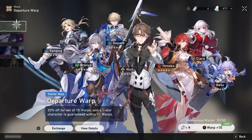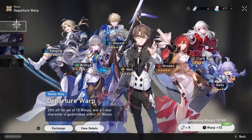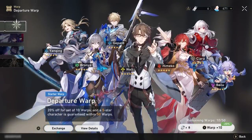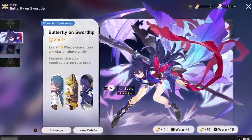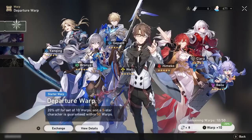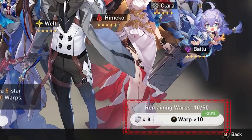A handy in-game detail is that when you click on a resource in your inventory, it will often tell you how you received it. Make sure to double-check that you're pulling on the right banner and using the correct resource before you blow through your rail passes. Pulling on the starter banner, called Departure Warp, guarantees you a 5-star drop within the first 50 pulls. If you do 10 at a time on Departure Warp, it only takes 8 passes instead of 10, so you'll save a few — at least until you pull your 5-star character.